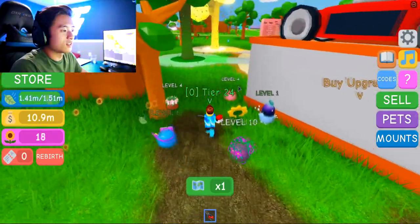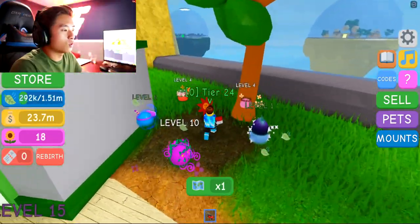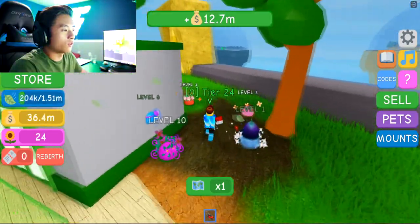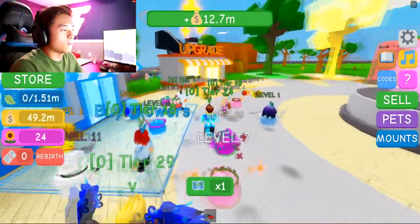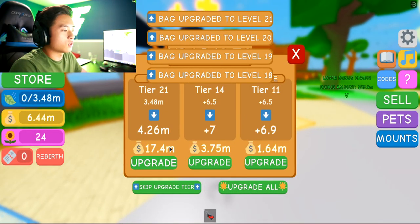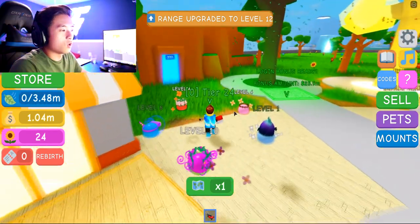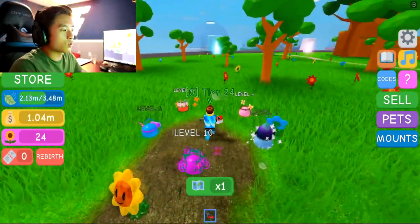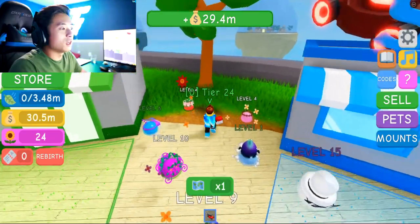Look at this — oh my goodness. Look how fast we're collecting. We're getting 12 million every time we sell, so we need to upgrade our bags again — we're just literally plowing through this now. Oh my gosh, I wish I had the infinite bag — I just want to see how much I could get in one sell. Let's upgrade our bag. We upgraded our bag to the max, our speed, and our range. Let's go, baby. We can hold 3.4 million now. But look how fast we're going through it — we have to sell already. We get 29 million per sell. That is insane.